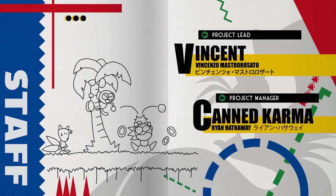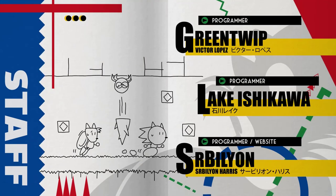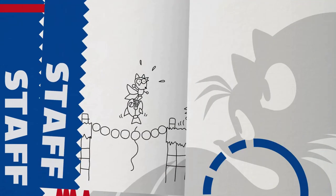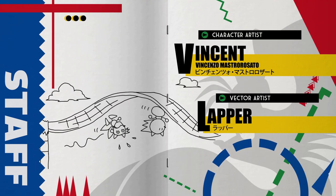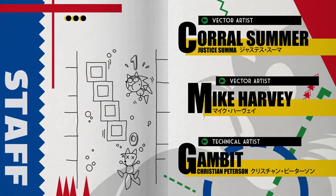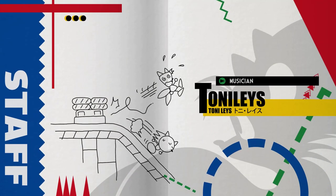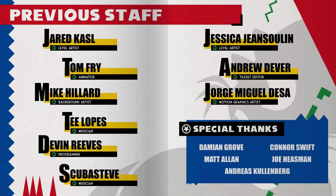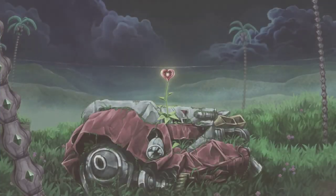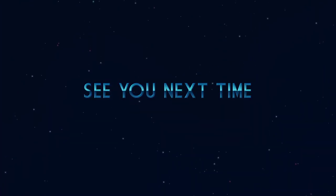Oh, are these the credits? That's awesome. Programmer Victor Lopez — definitely somebody new. Look at all these people — it's great. They all work together online; I don't think some of these people even live close to each other, so the communication is definitely difficult. Deadlines are made and everyone is so busy. Look at that little heart. Oh — it says 'See You Next Time' — I was right.